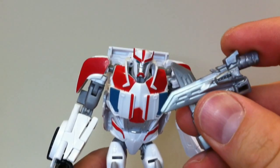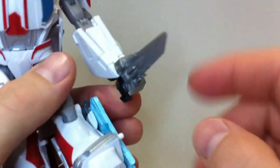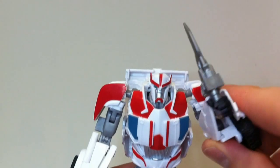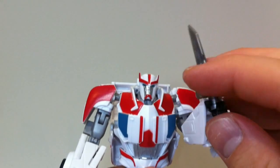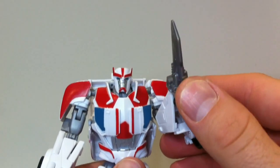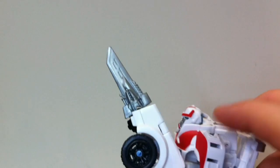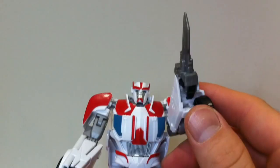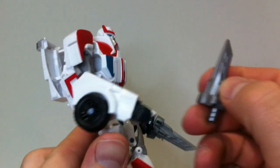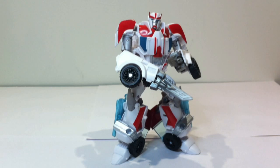Before we had these little blades stuck to the front of the vehicle mode — looked a bit silly. Now you can have Ratchet hold these, just like so. They're meant to be scalpels, but you can chop stuff up. What you can do to make him look more show accurate is push this hand in and then it looks like the blades are coming out of his arm — pretty cool. You do lose the effect from the other side, but it looks great. You can do that with both hands.